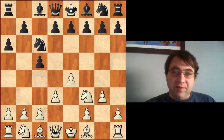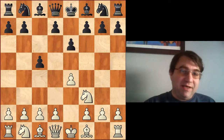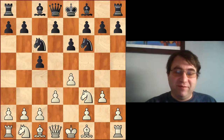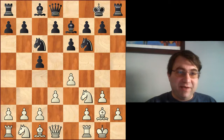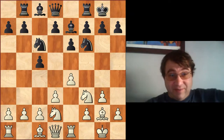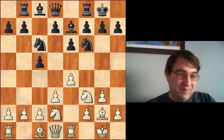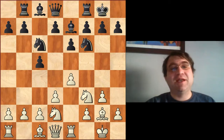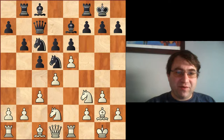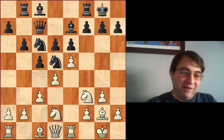That game opened slightly differently — instead of a6, we had e6, then d3, knight c6, g3. The game continued: knight f6, bishop g2, bishop e7, castles, castles, knight b to d2, rook b8, rook e1. The reason this is a good stem game for playing against the O'Kelly is we can almost follow this game to the letter without the move a6 thrown in, since that was not a tempo Sherwin wasted.